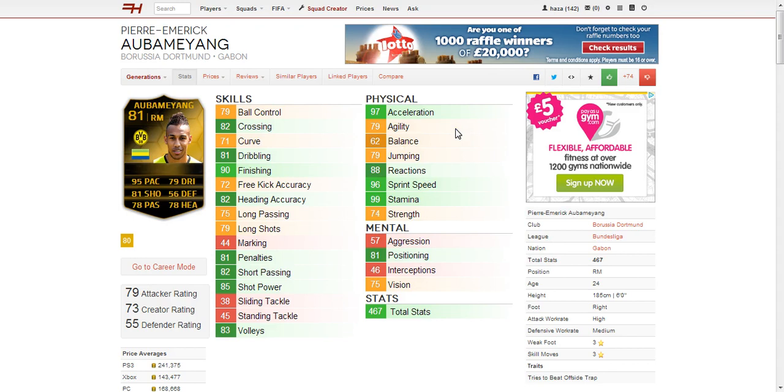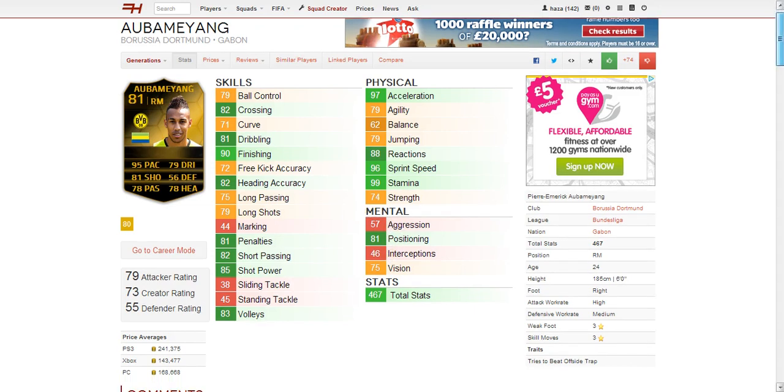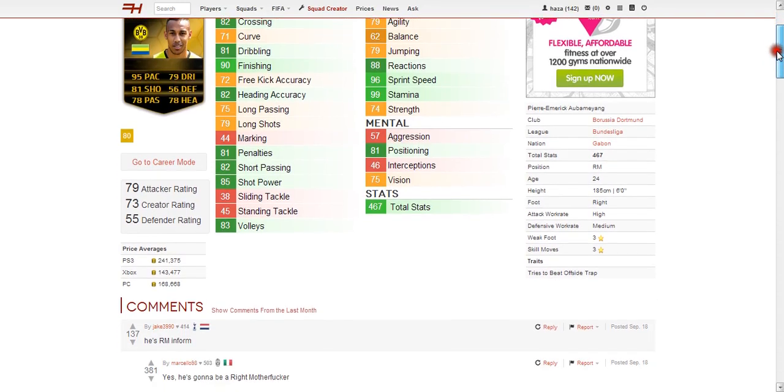He's definitely going to be a guy that runs down the wing in this right mid position and hopefully crosses it in to the striker — with 82 crossing he'll do the rest. Moving on to mental, he's got 81 positioning which stands out. The two red ones are interception and aggression at 46 and 57 respectively, and he has 75 vision.